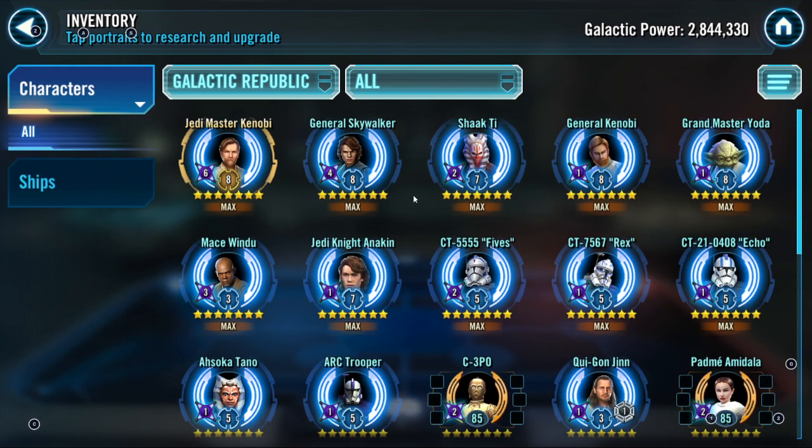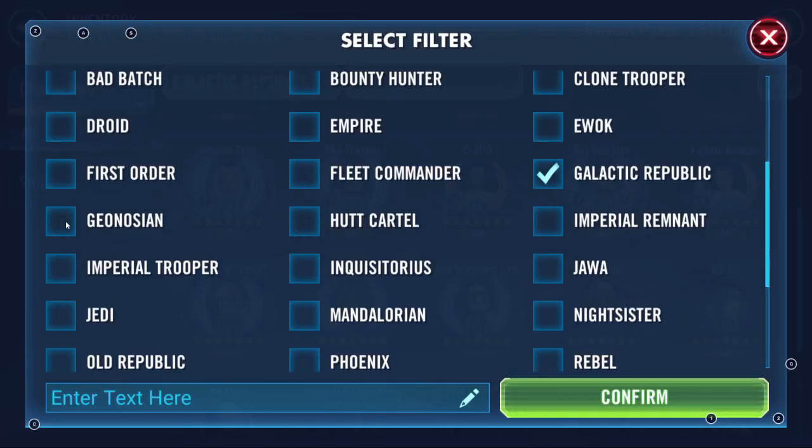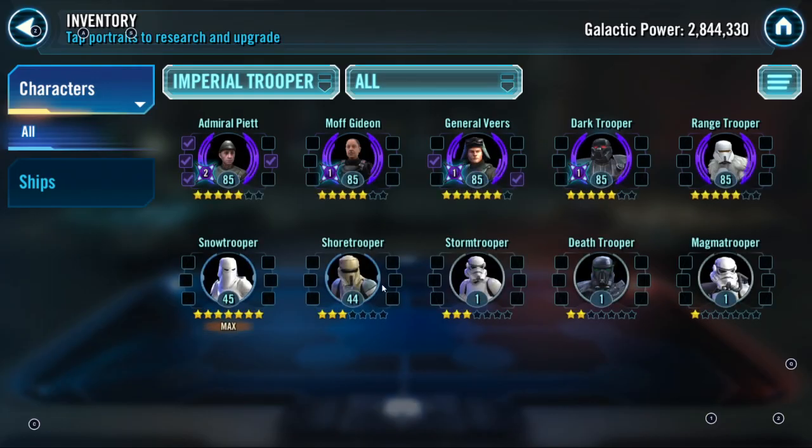Imperial Troopers are also very important for your roster the higher you climb — you just need more squads. Moff Gideon should not be with your Troopers — he should be with Padme. Work on Range Trooper. I used Starck, Piett, Dark Trooper, and Range Trooper — that's an amazing squad.